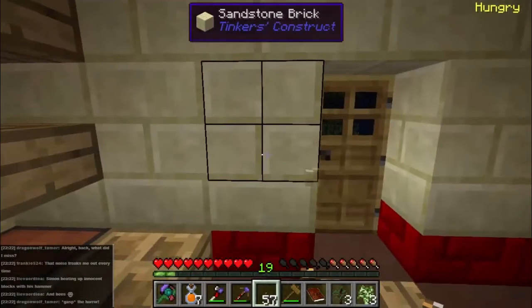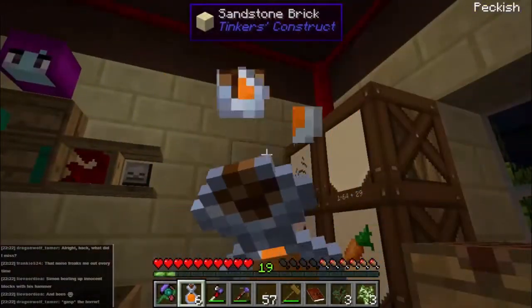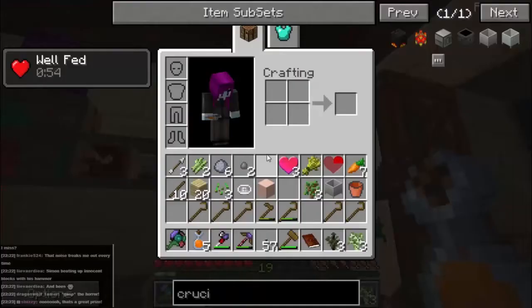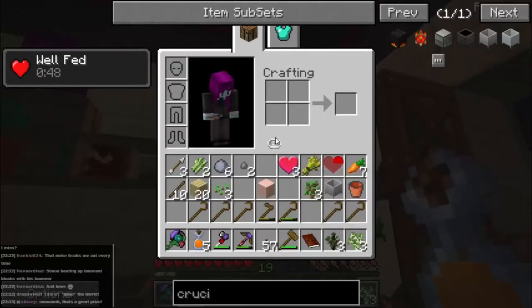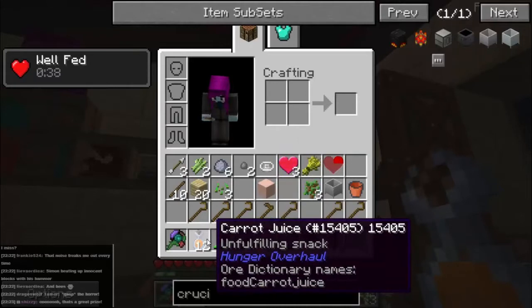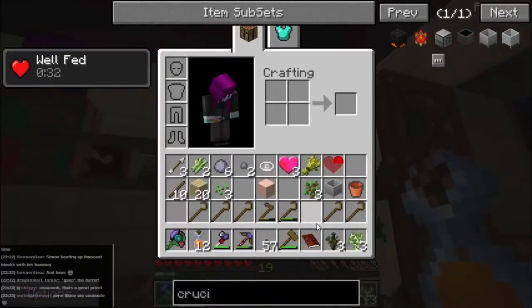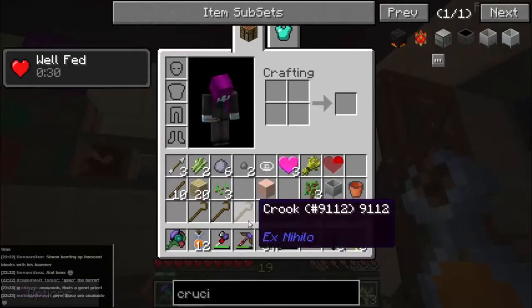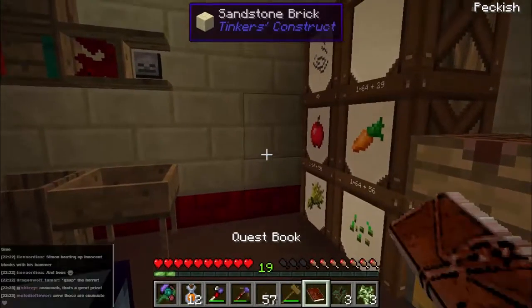Simon beating up innocent blocks with his hammer. Yes, I'm so mean, aren't I? Not only that, I've crushed carrots. I made a juicer during the course of the week. You can take apples or carrots or things like that and combine them together and it makes carrot juice or apple juice or whatever. I've been living off bread and carrot juice for the entire week — slightly repetitive meal, but not bad.